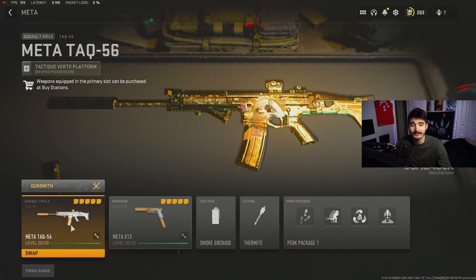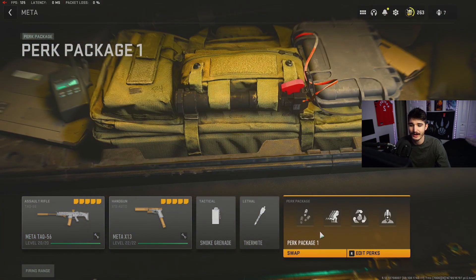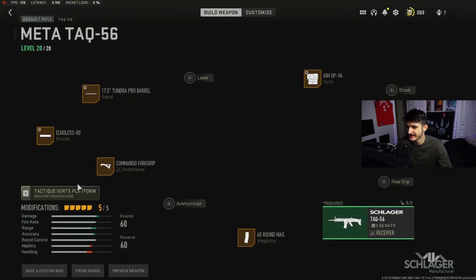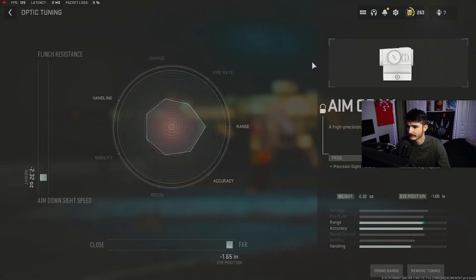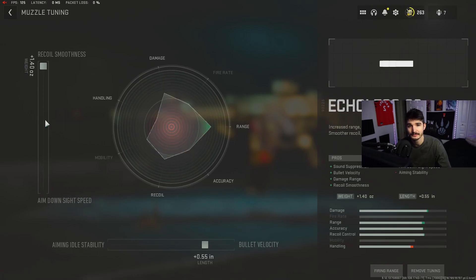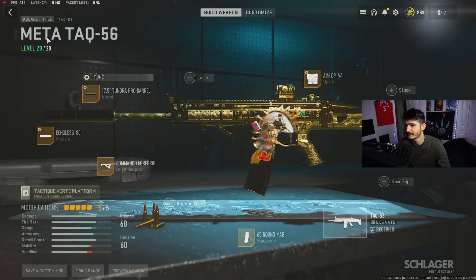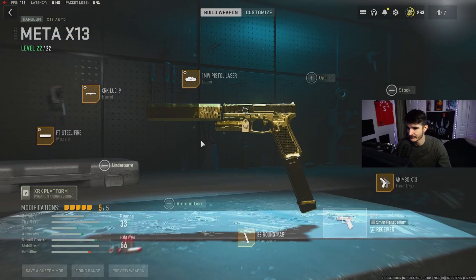I know you all are going to want the loadout, so let's take a look. The loadout I was running is the TAC 56, the X13 akimbos, smoke grenades, thermites, and we're running Tracker with Double Time, Restock, and High Alert. Here are the attachments for the TAC 56 — let's take a look at the tuning for the optic, the barrel, the muzzle, the under barrel, and there's no tuning for the magazine. Now let's take a look at the X13s — these things were nerfed but they're still overpowered super close range. They did lose a little bit of damage range but just barrel stuff and you'll still destroy people.